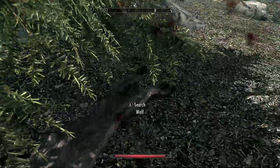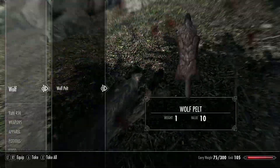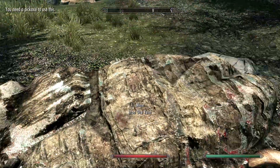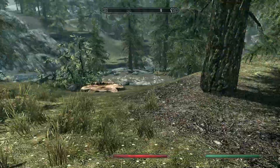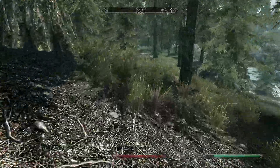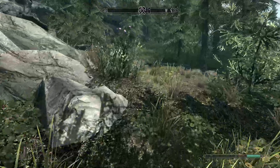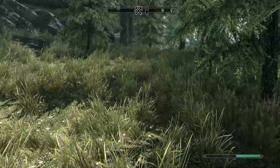Look at these wolf pelts. A garnet - why is that there? Did it eat jewelry? There's a nice little fox here. Now, this is an ore vein. If you have a pickaxe, you can actually mine that and get some valuables. The closer you get to a place, the more noticeable it will be - it'll start to get bigger and more opaque.